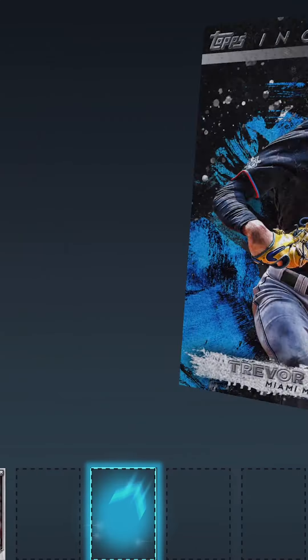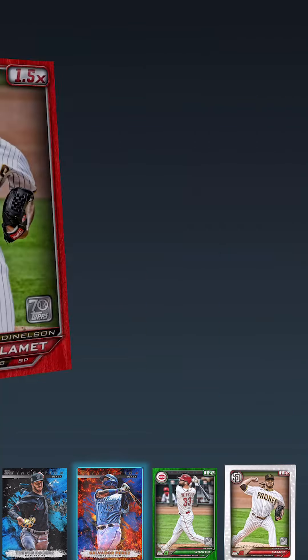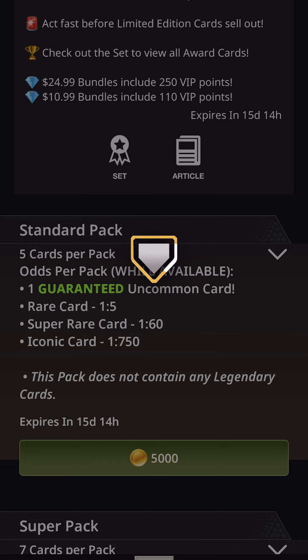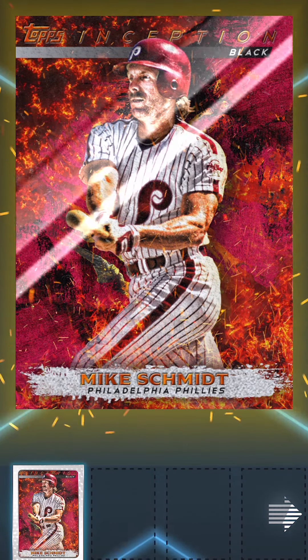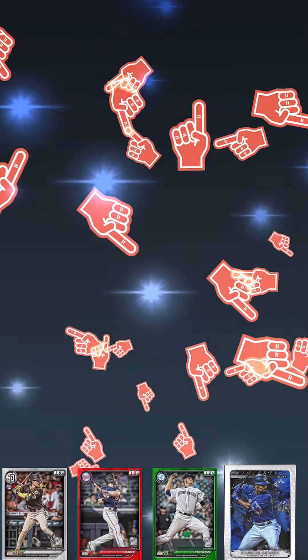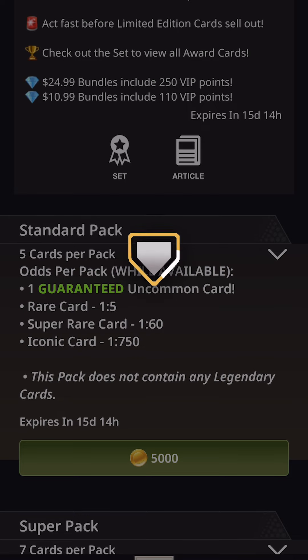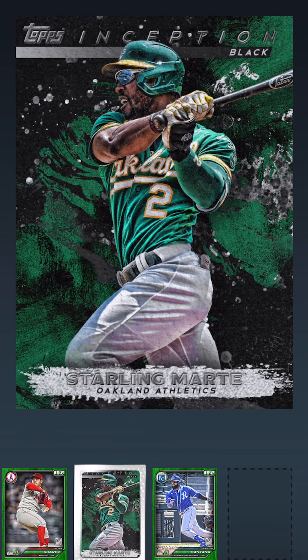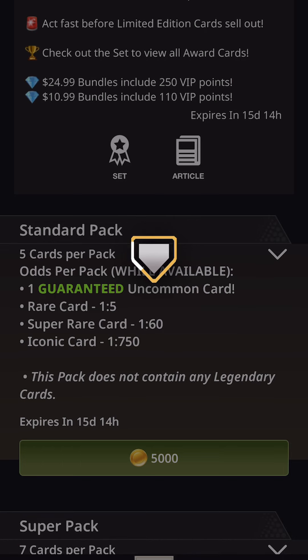So we're going to get another rare here after our Trevor Rogers uncommon. There's a Salvador Perez in the rare. Inception Black — I like the look of these cards a lot, actually. The collection's quite nice; a lot of detail goes into the cards, you can tell. There's a Mike Schmidt card — I think that was rare as well. So that was a rare; we have five of 60 of those. And that was a Starling Marte.